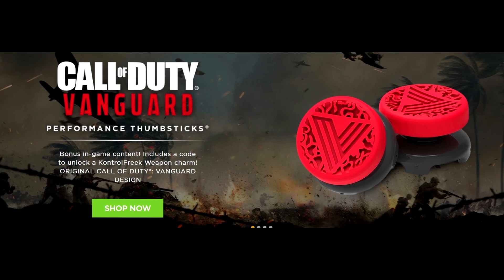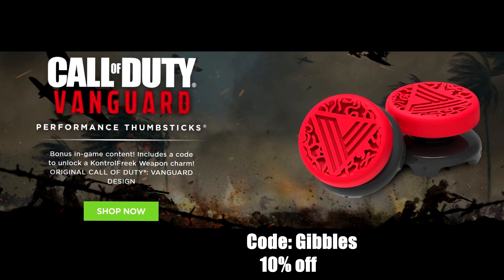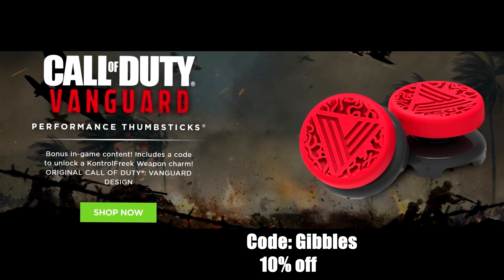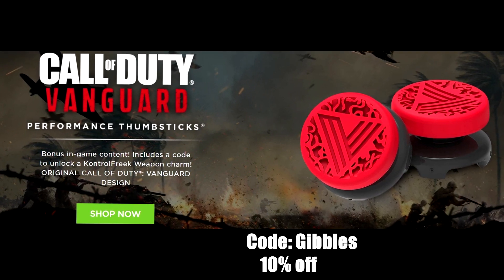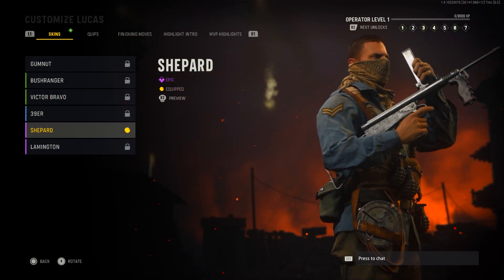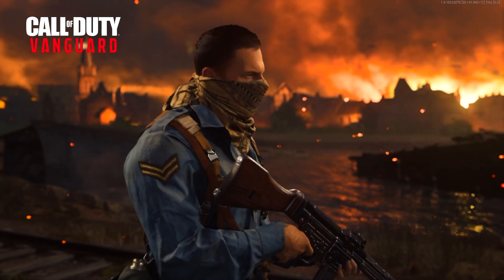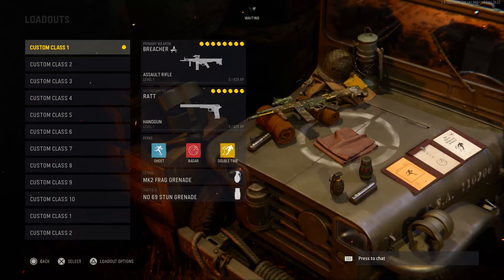Just quickly, with the release of the game, Control Freak have actually made some Vanguard Control Freaks, and you can go ahead and use code GIBBLES to get 10% off if you would like. You also get a free in-game weapon charm if you order them quick enough. For the third and final skin included in the Ultimate Edition, we do have Shepard, or our Lucas Operator.